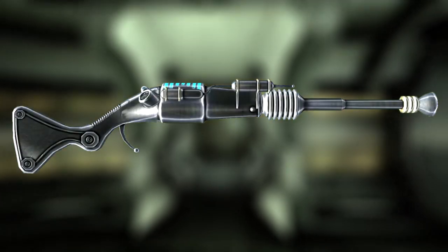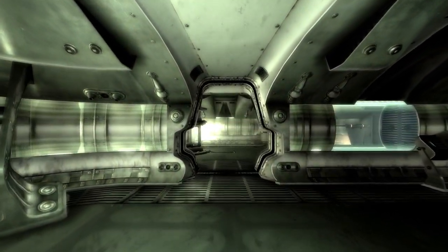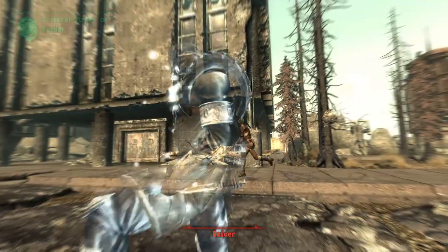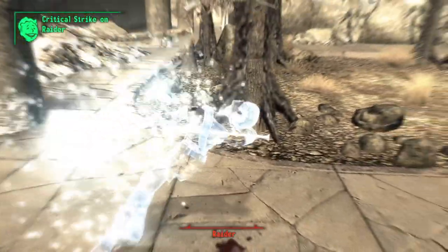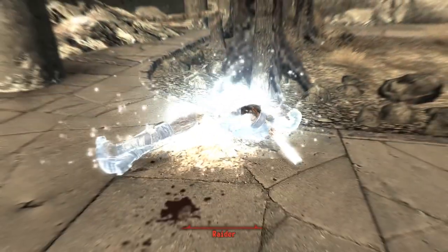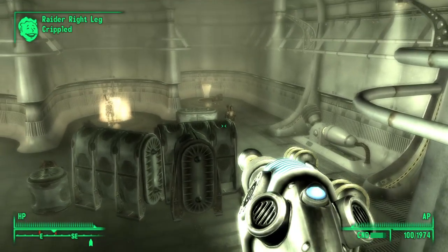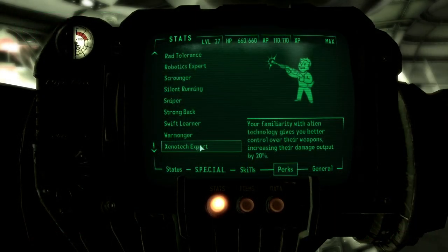Next up is the destabilizer. This is a unique version of an alien disintegrator and can be found at the end of the weapons lab. Through a door will be a shooting range with a teleporter, and on the shelf will be the weapon. This weapon has a decrease in damage from 65 to 30, crit damage from 50 to 20, and a slightly higher weapon spread from 1 to 1.5. However, the weapon is now fully automatic, and if used on the firing range to kill 10 enemies, it will grant you the Xenotech Expert perk, giving a 20% increase in damage with alien weapons.